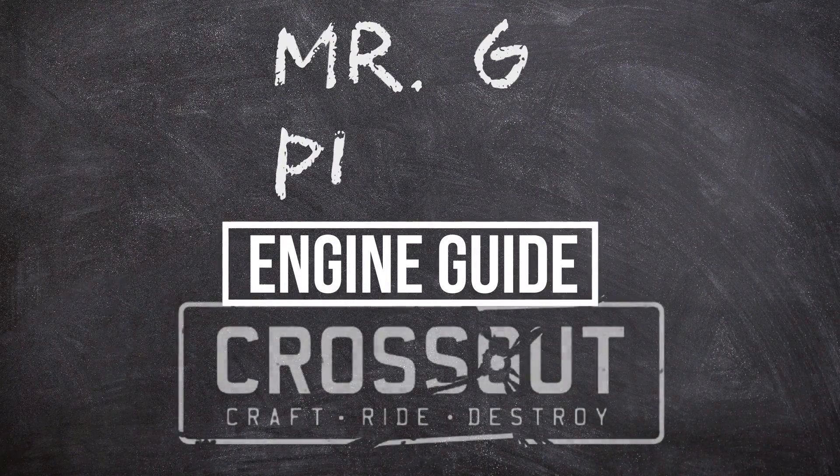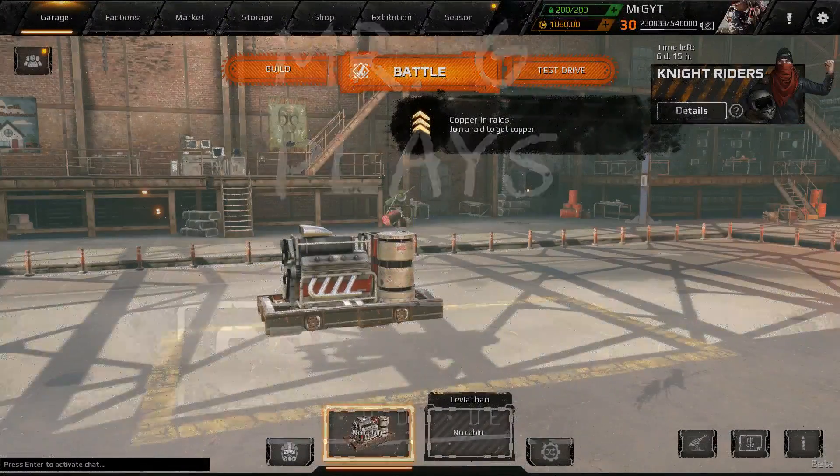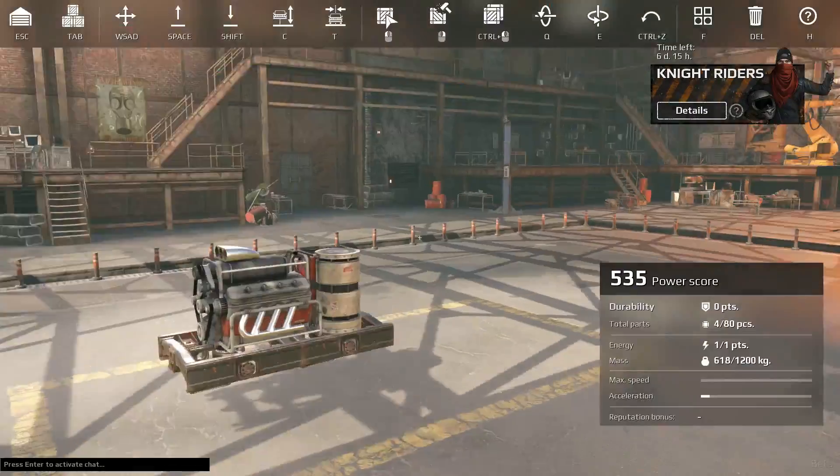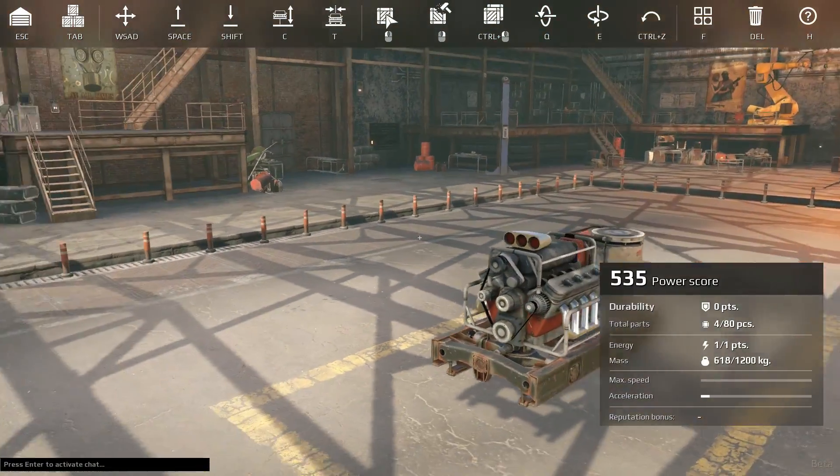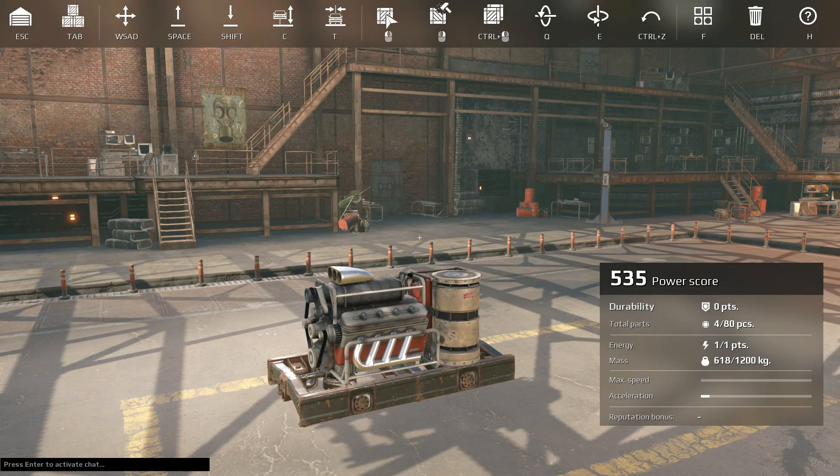Alright guys, good morning. Mr. G bringing you coffee in Crossout and today we've got a boring spreadsheets engine video. We're gonna break down every single engine in Crossout. We're gonna look at speed, acceleration, weapon reload, and module cooldown today.